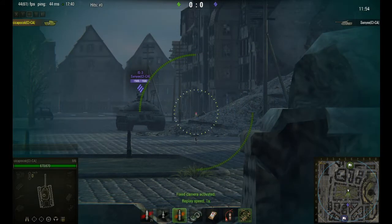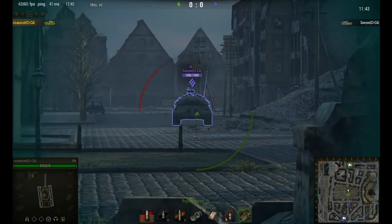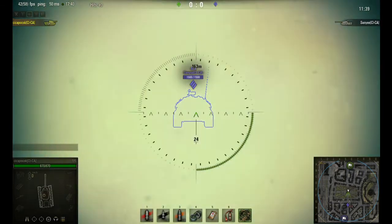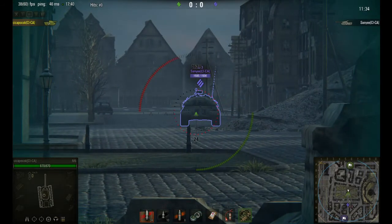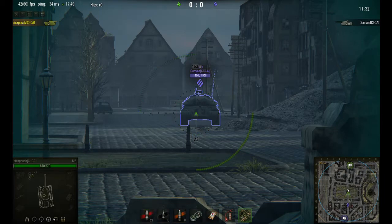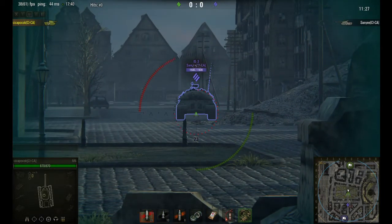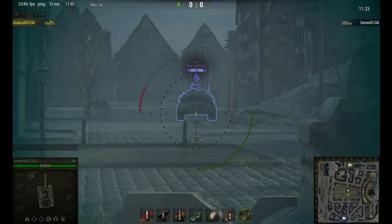Because my initial position was so strong for the M6, she wasn't able to do any damage to me. I then moved out into the open, so now all my weak spots and hard spots can be shot. Of course I knew that the M6 is not able to penetrate my armor, but I asked Tsitsapocok to try to cause some damage — and even my lower plate is quite strong for this tank.